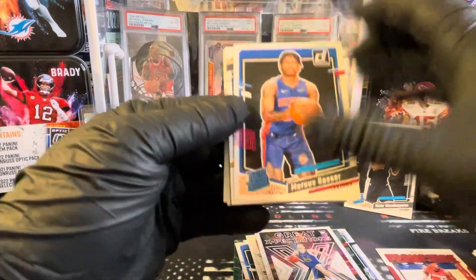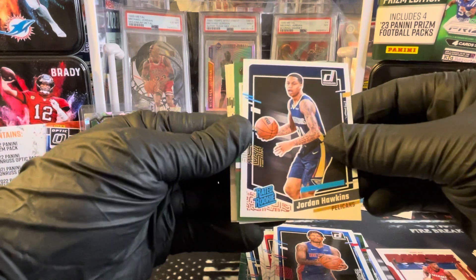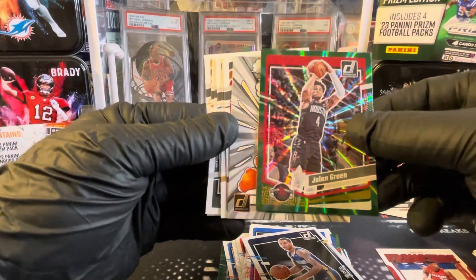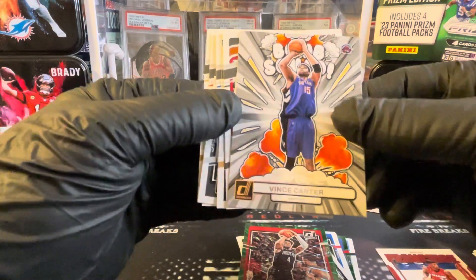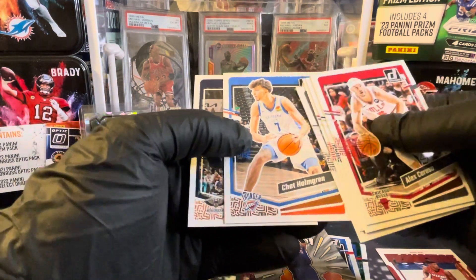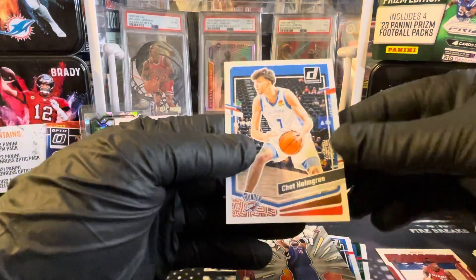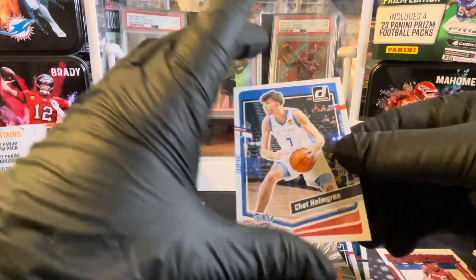Marcus Sasser, Jordan Hawkins, Jalen Green on the laser. So we didn't hit any of the numbered laser cards. Vince Carter on the Bomb Squad. I think that's going to be it. We got a little Chet Holmgren — they kind of renewed his rookie year, so I don't know how that's going to work out. We'll hang on to anything that's 23-24 as well.